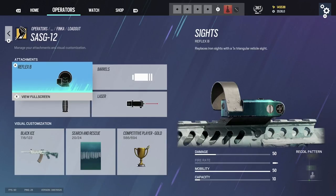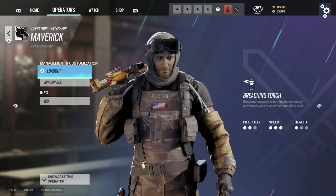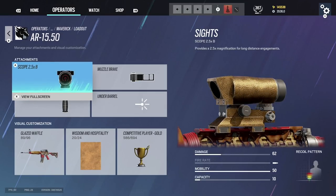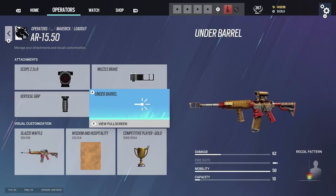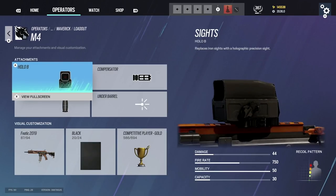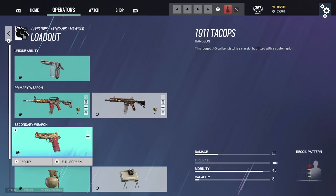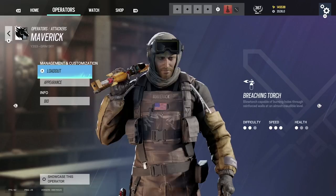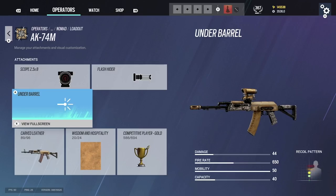LMG same as Fuse. Finka: reflex, vertical, laser — always use the Gonne-6. Maverick DMR: I love this DMR — 2.5, muzzle brake, vertical grip. Don't use a 3x scope on this gun, it's ridiculous. The AR: I use hollow B — probably one of my new favorite sights — compensator, vertical grip. A lot of people use angle grip on Maverick and I don't understand why. Muzzle brake on pistol.